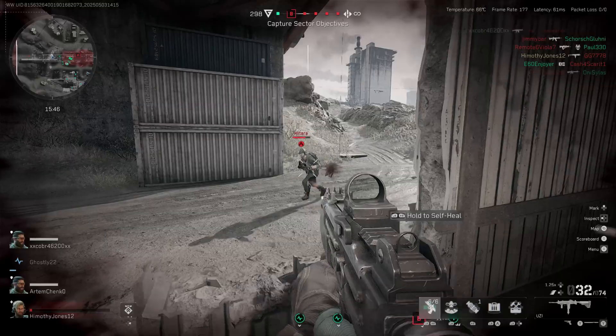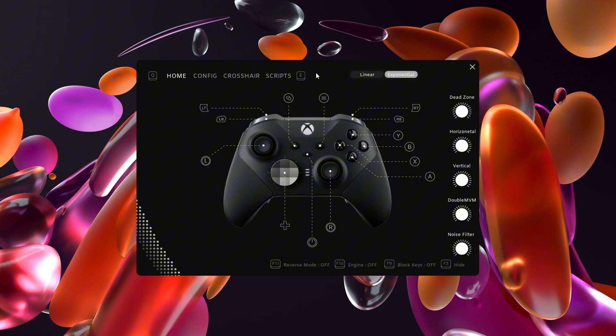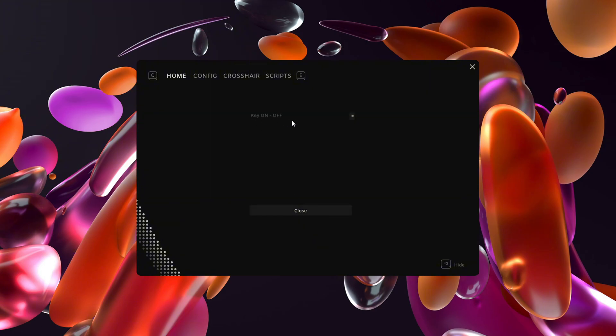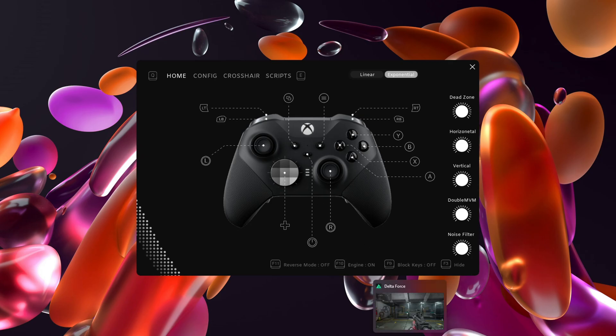Without further ado, let's go jump into the firing range of Delta Force so I can show you how it actually operates. This is how the app actually looks like once you have it installed. Let's head over to the engine on button and turn this thing on. I can see that it's on by going into the game controllers tab — the PC thinks I have a controller plugged in while I don't. Next, I just want to check the key for my on and off — my key is equals. Everything is set up, let's go into Delta Force and see how this thing actually operates.